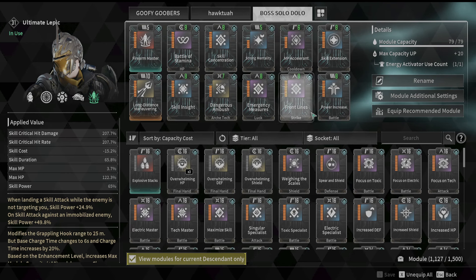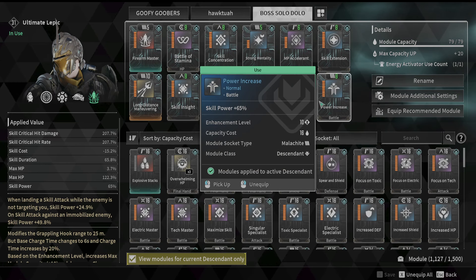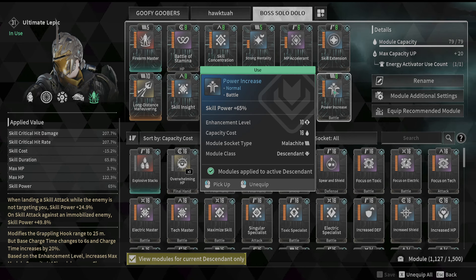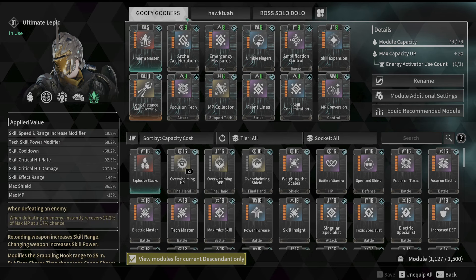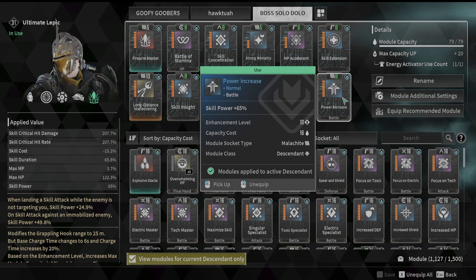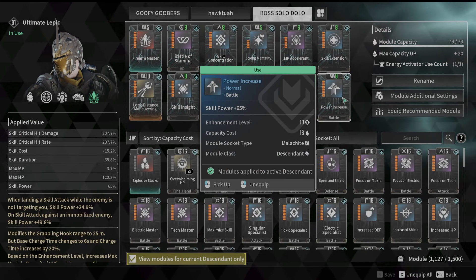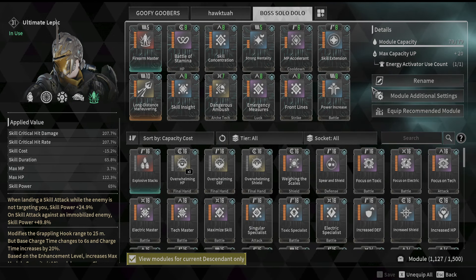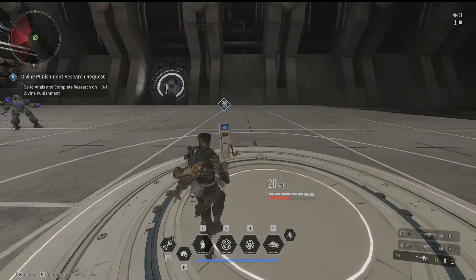Last but not least, we have Power Increase. You could squeeze more power out of this slot, but then you wouldn't be able to use the Malachite slot. I'm using the Malachite slot because I want to be able to switch these builds around at will, and I can't do that without it. I did hours and hours of testing and building on websites to figure this out — I personally feel this is the best way to set Lepic up for bossing.